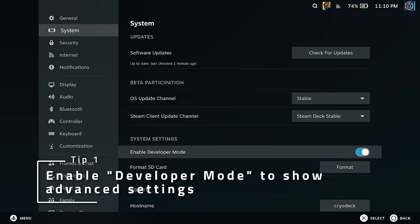As always, if you learn anything, be sure to leave a comment below and consider subscribing to the channel for more Steam Deck content. With that, let's get right into the tips. If you want some advanced functionality in game mode settings, enable Developer Mode.